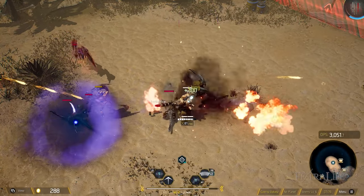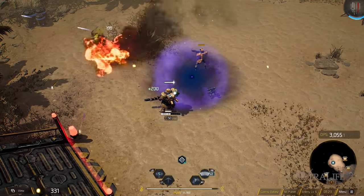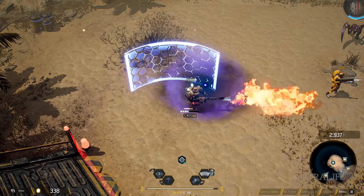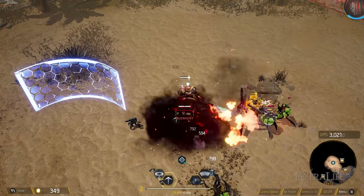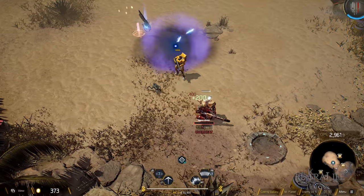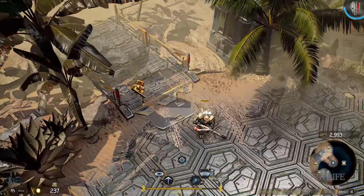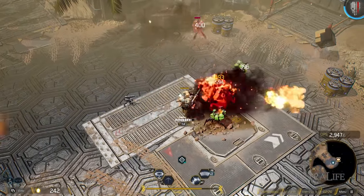Crash wave is an amazing ability — you jump into the air, slam your weapon down, and enemies in front of you get absolutely blasted and take burning damage. Great for clearing the screen or killing hard-to-kill enemies. Singularity creates a black hole in front of you that pulls enemies in, and while it's active you actually gain health — so if you need healing, this is a great ability.